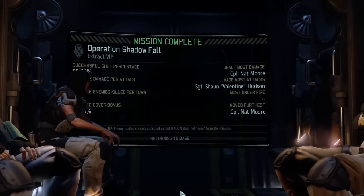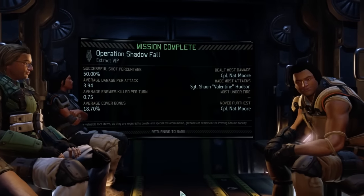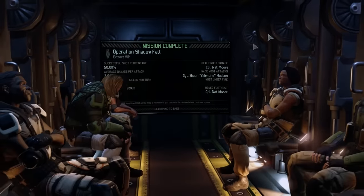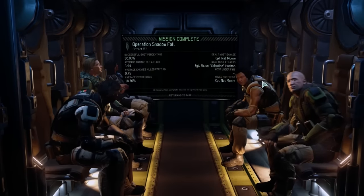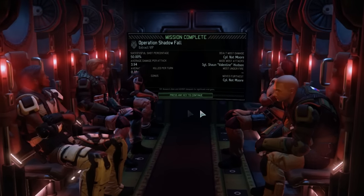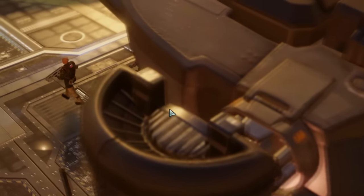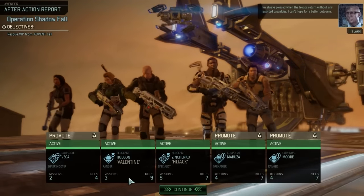Successful shot percentage only 50% — could have been better. Nat More did well, Sean did well. I think those two are going to be big players for us. A lot of promotions — nine kills in three missions, that's very Hudson. Mabuza's choices: volley of bullets destroying cover, or suppression which pins a target, granting reaction fire if it moves with minus 50 aim penalty. I'll go for suppression — way stronger line in a mission.